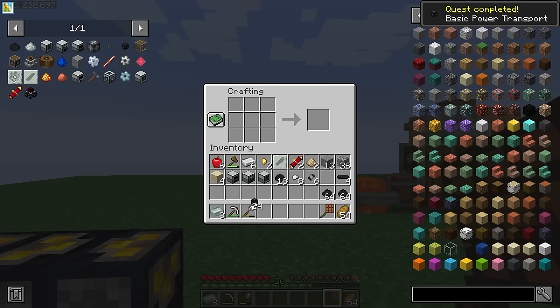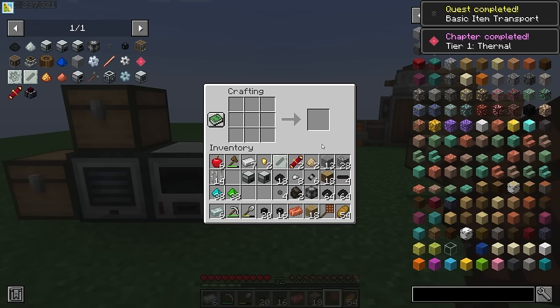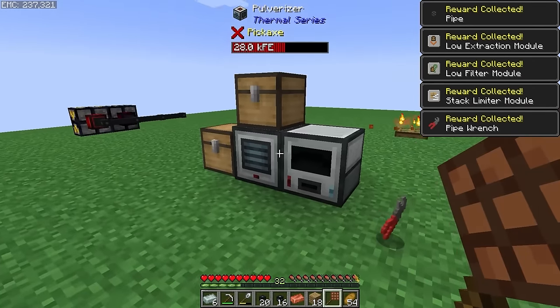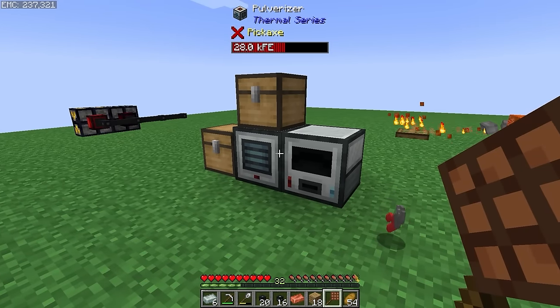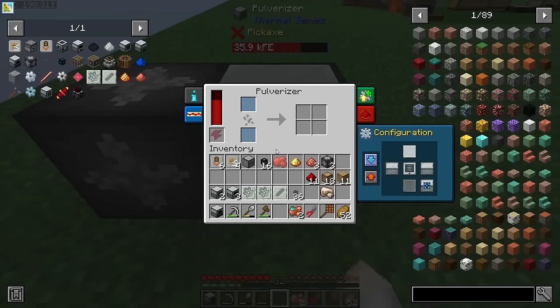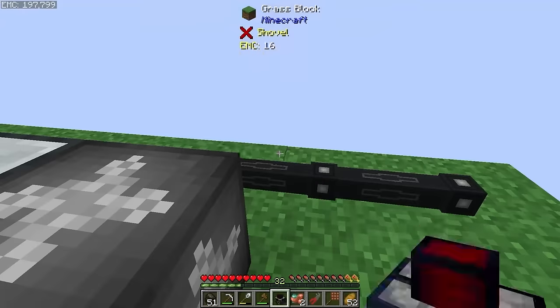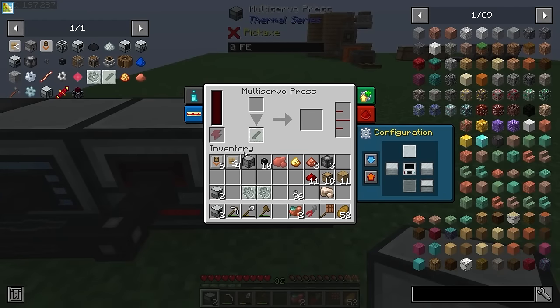I think we're finally at the point where we can start to automate our EMC production. Let's craft up an EMC link, some pretty item pipes, claim some quest rewards, and then do a ton of micro crafting of machines. We're going to set one EMC link to raw copper, extract it into a pulverizer with auto input enabled, and that's going to go into a redstone furnace. We're going to need to hook everything up to power, and our copper ingots need to go into a multi-servo press with a rod die.